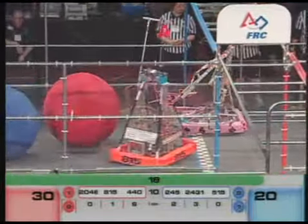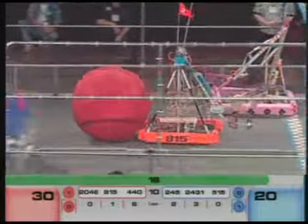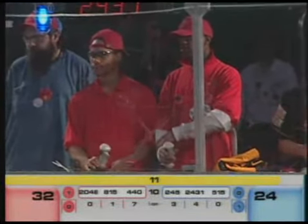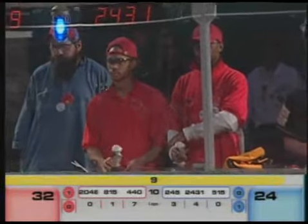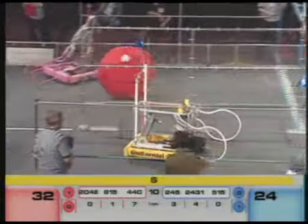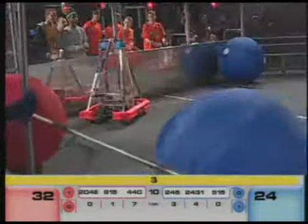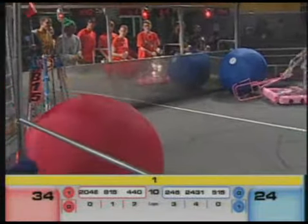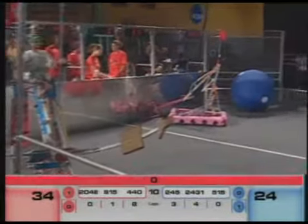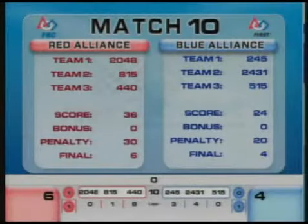Last 20 seconds of play. Blue Alliance scores two robots across their own finish line. Team 440 is coming around the back straightaway, trying to get that last one in with eight seconds left. 5, 4, 3, 2, 1. We have a final score of 6-4. The Red Lions coming out on top.